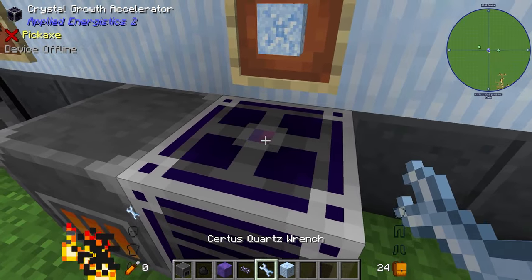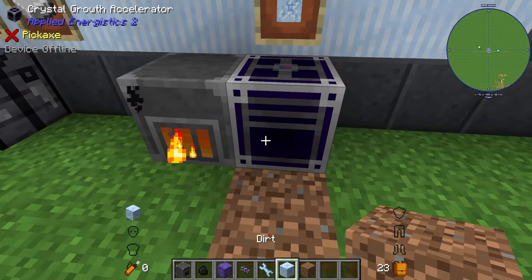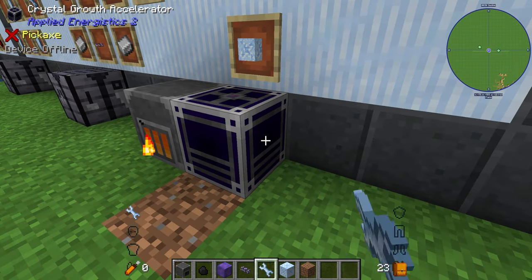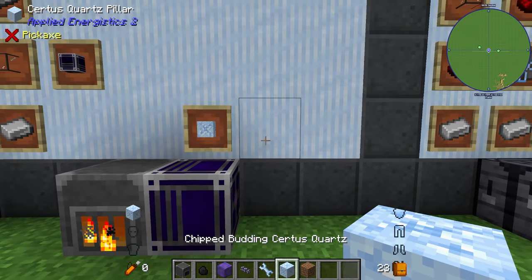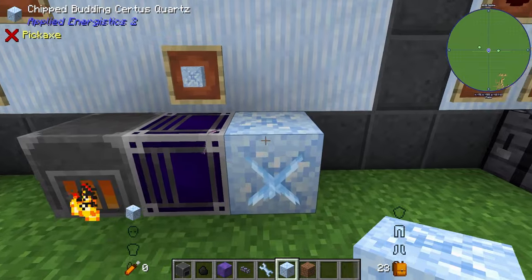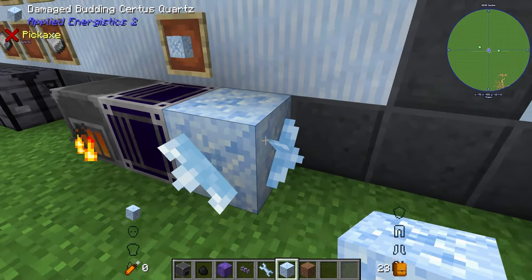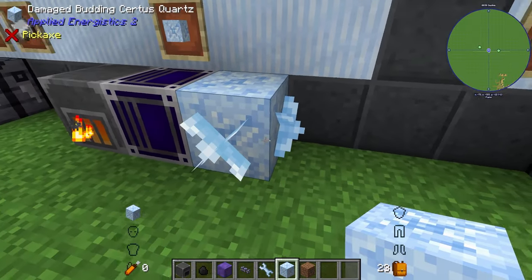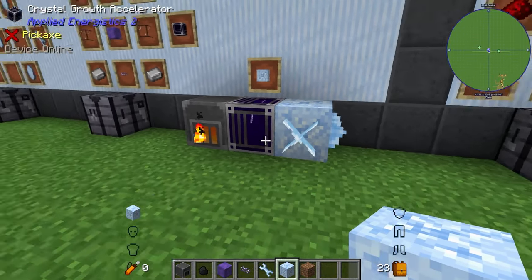Place the crystal growth accelerator down — there's a connector on the top and bottom for power input and output. Rotate it to face your budding quartz. When powered you'll see a purple glow and lightning effect. When an accelerator is pointed directly at a budding quartz block it speeds up the tick rate of crystal growth. The more accelerators you have pointing at it, the faster the growth — though each accelerator takes up one face of the block.